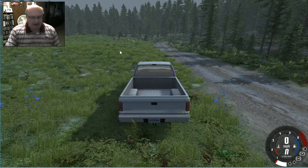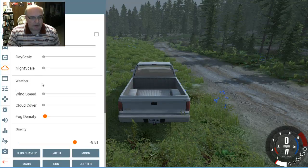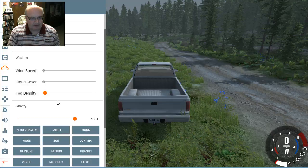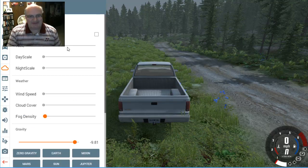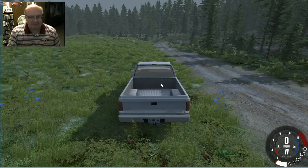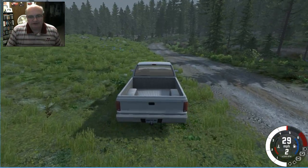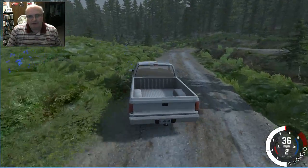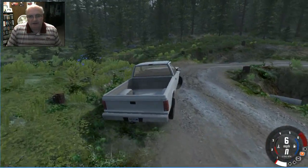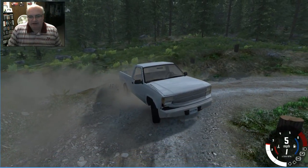I'm actually in a modded map that I thought was going to have snow, but I don't know how that works. It supposedly had snow and I was wanting snow. The name of this map is Raleigh Forest and I thought I had downloaded a snow version. Anyway, the map itself is 2048 by 2048.